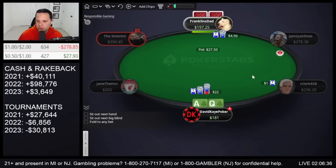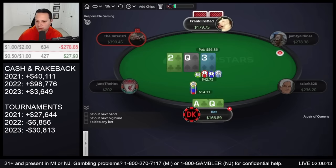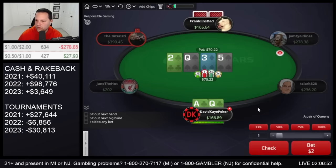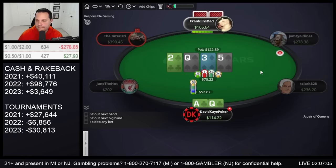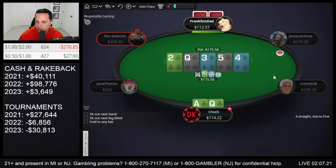Cutoff open here, 3-bet the ace-queen suited. Flop top pair top kicker, go for a bet, see a call. 5 on the turn, bet turn, see the call. 4 on the river — we improve but I actually don't like this river card. Harder to get called by worse now. If I check, I give them a chance to turn their hand into a bluff. I'm actually going to go for a bluff catch here on the river.